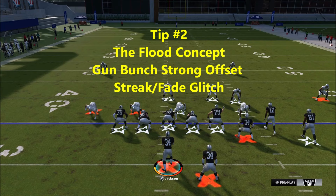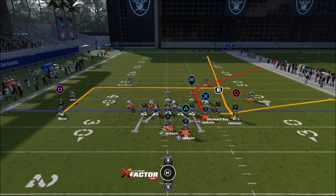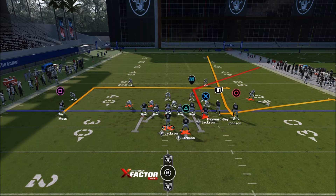For the next tip, we're talking about the flood concept — everybody knows about this. You basically have a curl route, a streak corner route, and a flat on the same side, flooding that side. In the gun bunch strong offset, the flood play has a unique streak fade that pulls all different types of deep zones. So unless they make specific adjustments, it's going to get that corner route open better.